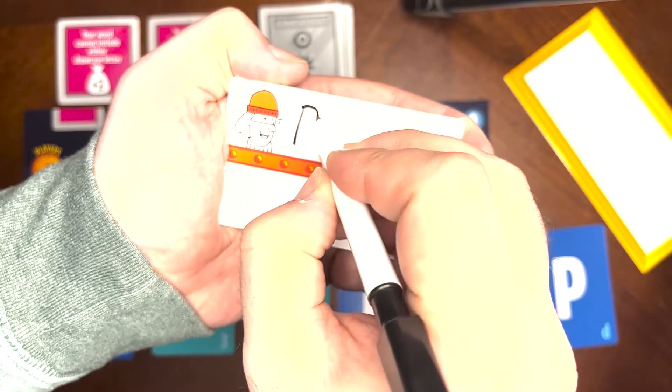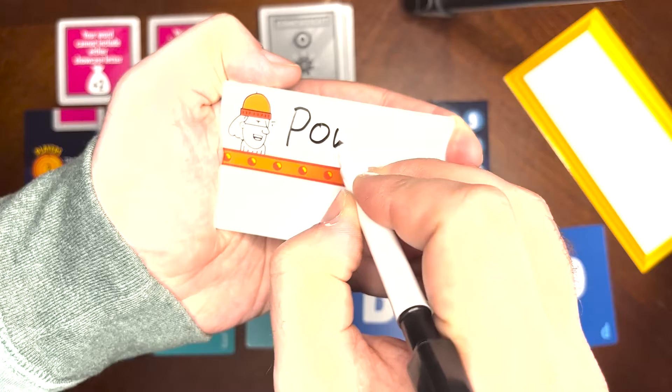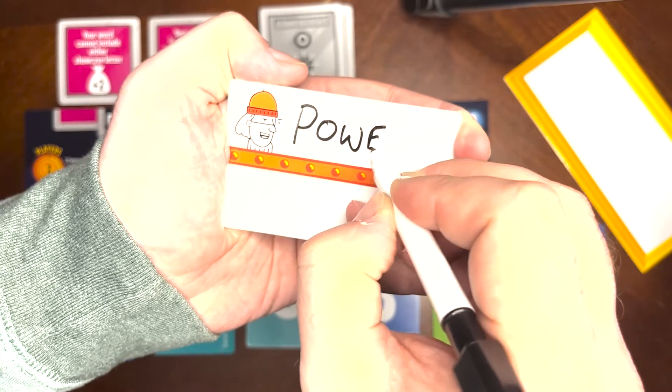If you want to learn how to set up Word Heist, check out our video here. Once you're ready, each player spells a word using only the letters laid out on the table and writes that word on the top half of their player board. You can use letters multiple times. However, you can't spell a word that's already been used in a previous round.